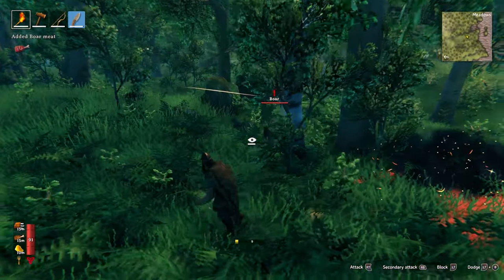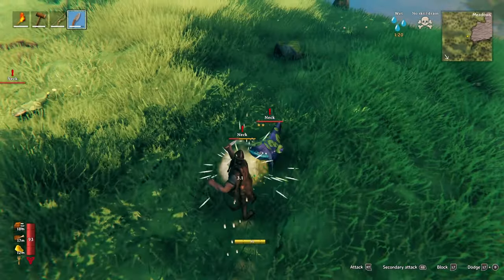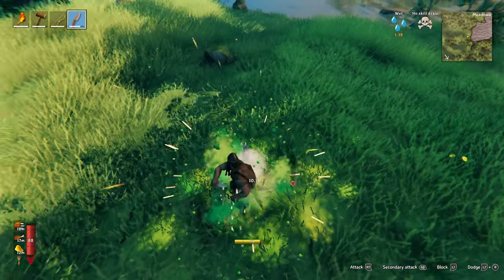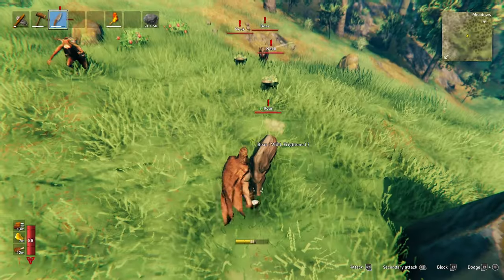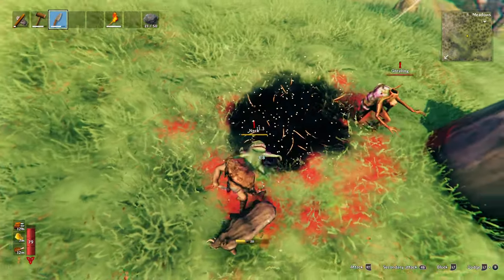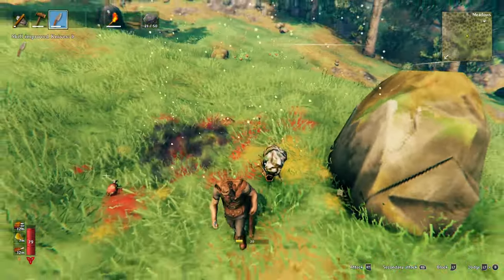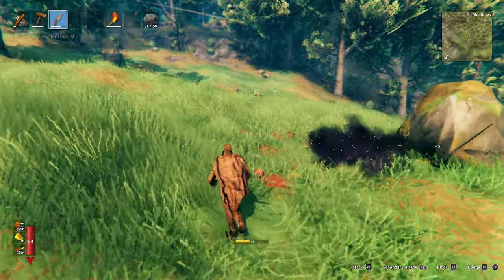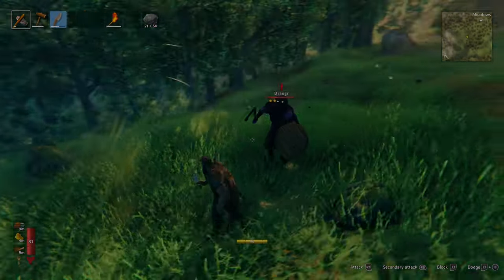Other weapons do more damage for slightly more stamina, but what makes the flint knife so good is its attack speed — it's almost instant compared to other weapons that have a wind-up animation. There are 4 aggressive mobs in the meadows at the beginning of the game: Neck with 5 HP, Boars with 10 HP, and Graylings with 20 HP. All of these mobs can be killed in a 3-swing combo. There are also rarely Draugr that spawn in the meadows, but we'll get more into them later.